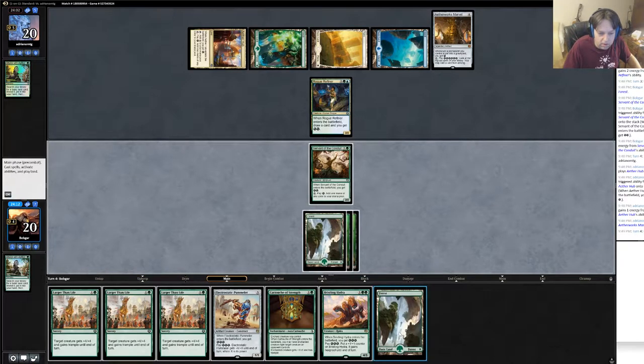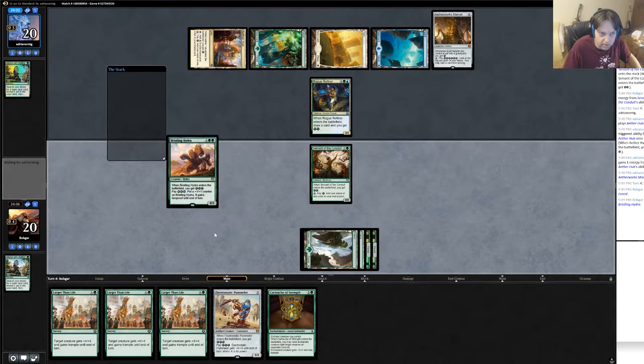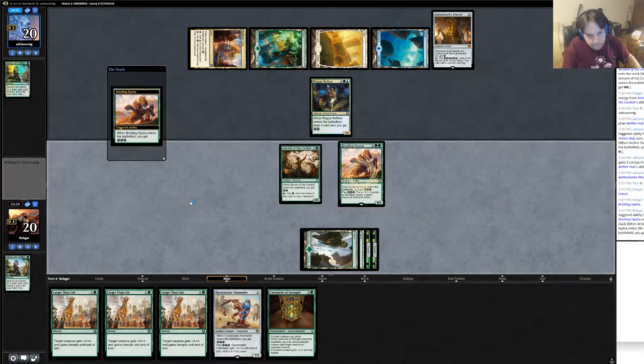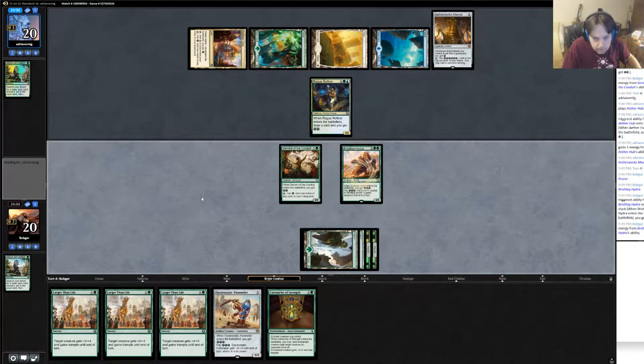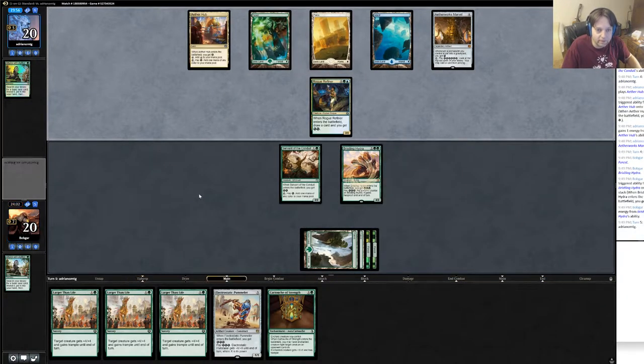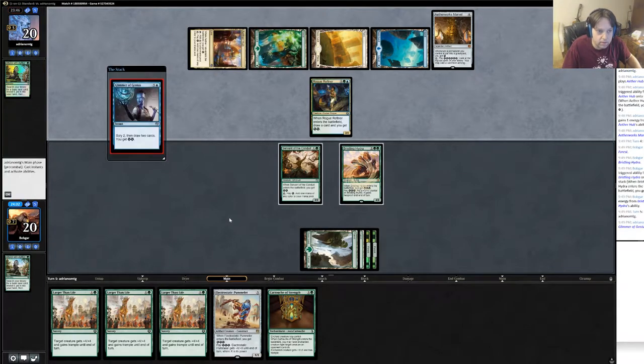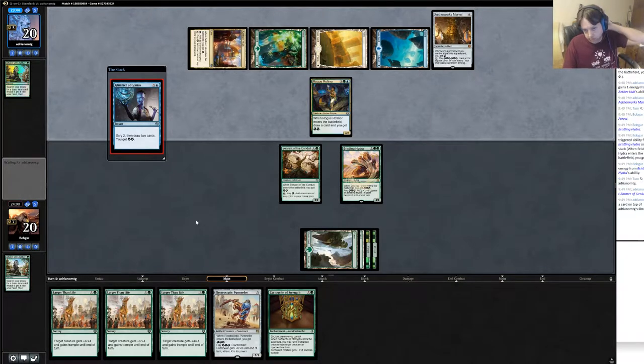Okay, I get to go to four mana. I think I just bristling hydra here. Depending on what he gets off the aether hub, this could be pretty tough. He has glimmer of genius - well, that gives him enough to spin the Marvel, which is probably his plan.